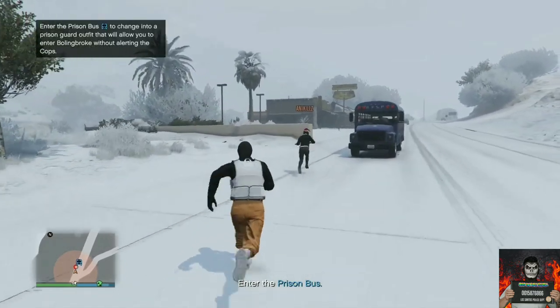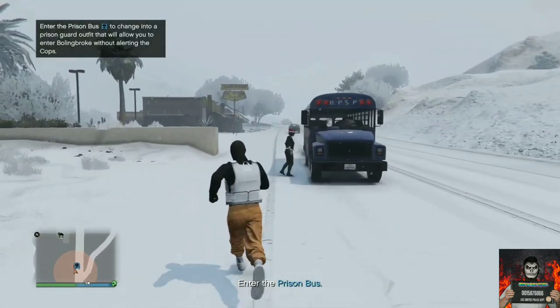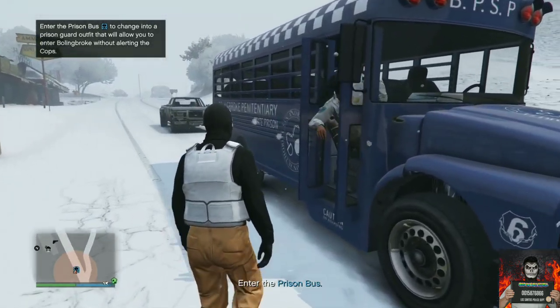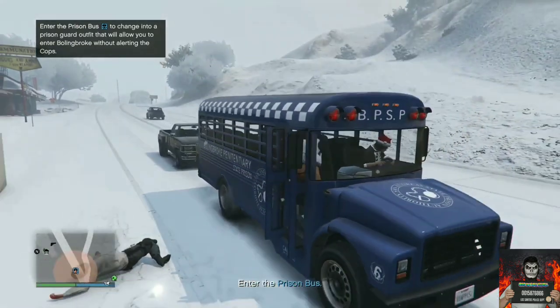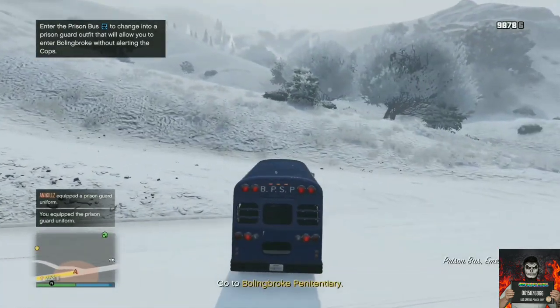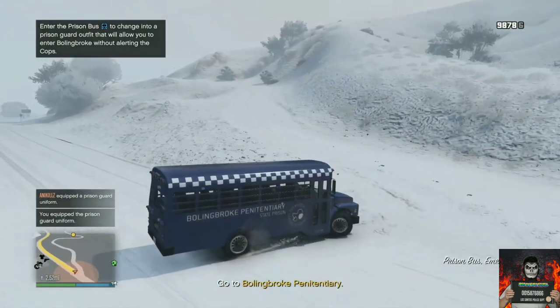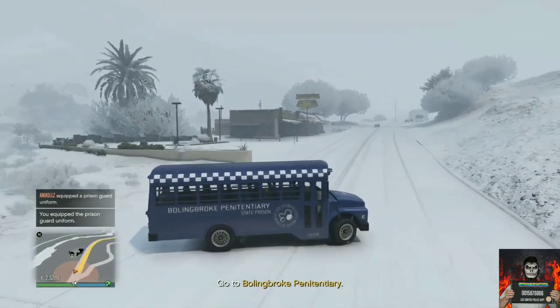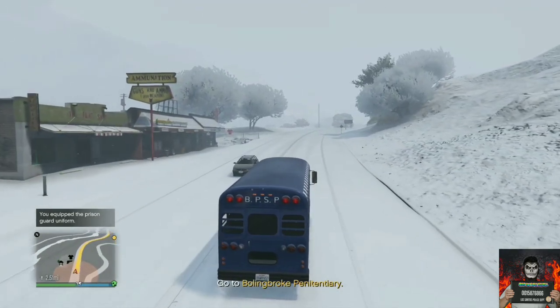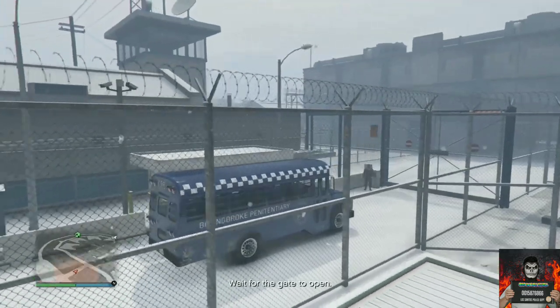Kill the driver and enter the prison bus. Remember, you can do this solo. Make your way over to the penitentiary. Once there, enter the prison with the prison bus, wait for the gate to open, and make sure you don't alert the security guards.